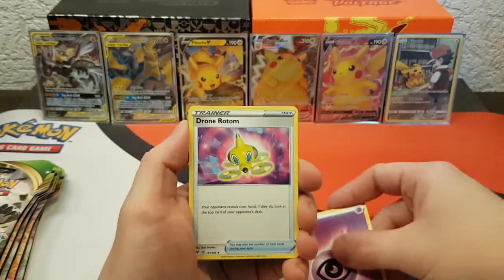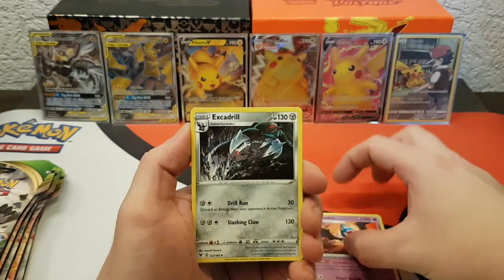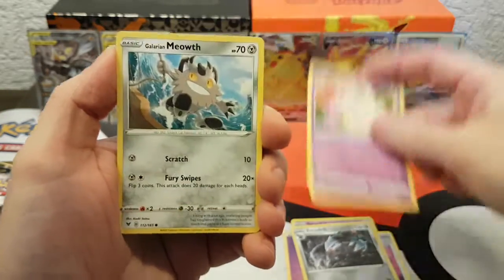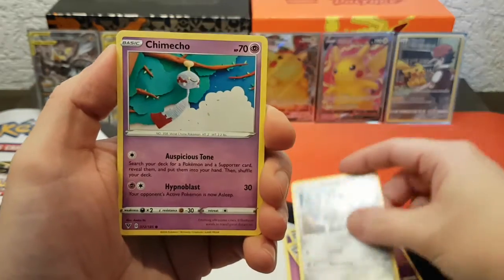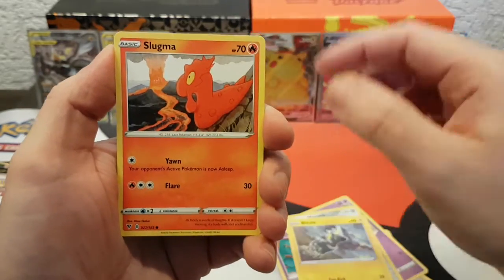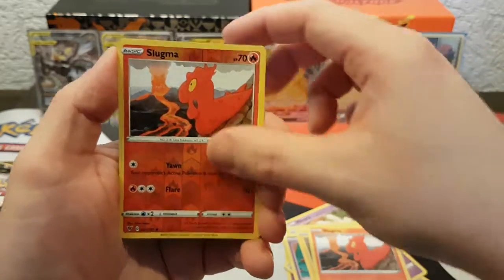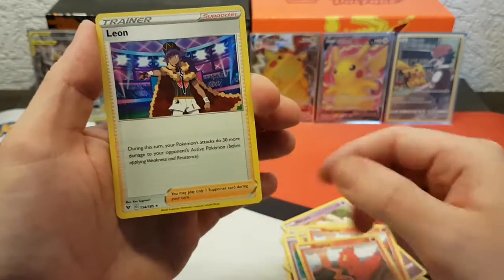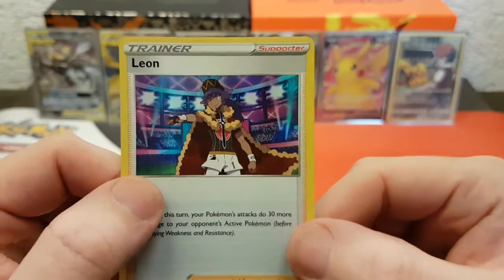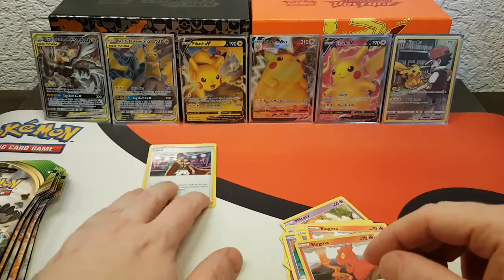Pack one: Psychic Energy, Drotum, Swobet, Excadrill, Miltank, Galarian Meowth, Shedinja, Blitzle, Slugma, Reverse Slugma — that's funny — and we got the first holo: Leon! Starting off strong with at least one holo, so that's already a good thing.